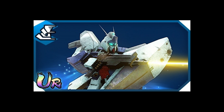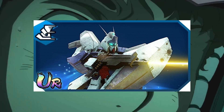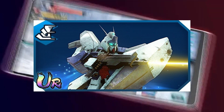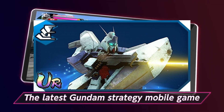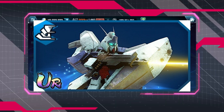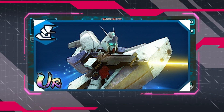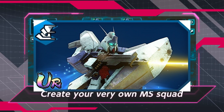Next is the Re-Gazi mobile suit from Gundam: Char's Counterattack. This increases the damage done by your blue attribute allies for 20 seconds. It also has a single target attack with a modifier of 578% and increases beam damage 20% for 30 seconds after the start of battle.